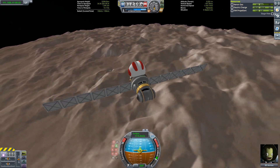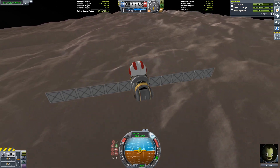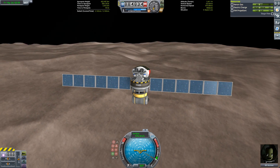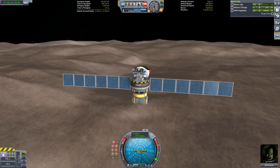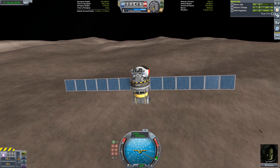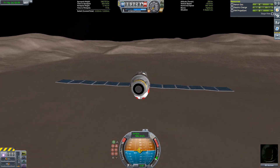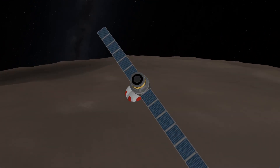Now that we're captured in orbit of Moho, we just need a fairly standard set of retroburns to get down to a low Moho orbit. There is one efficiency trick we can use here though: we've burned off all the gas in one of our two tanks, so that empty tank is just dead mass wasting impulse. After jettisoning it, the weight reduction is complete and we can finish the retroburns down to low Moho orbit.